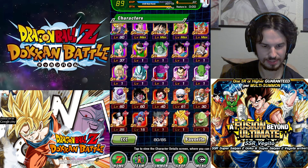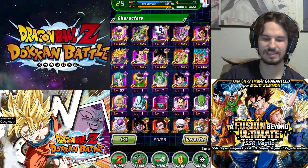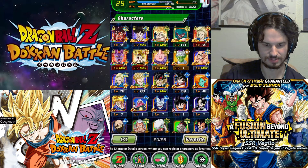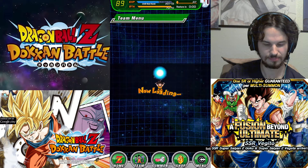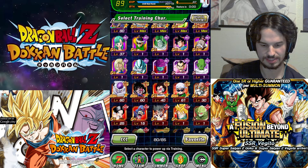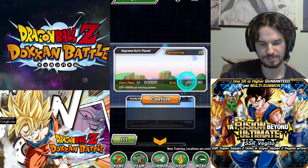As far as my character list goes, you can kind of see what I have currently at this time, which isn't too bad overall. Everything is pretty good. Before I do anything, I need to make a little bit of room, so I'll do a quick training session with the newest Piccolo so I can go ahead and make some room for the summon.